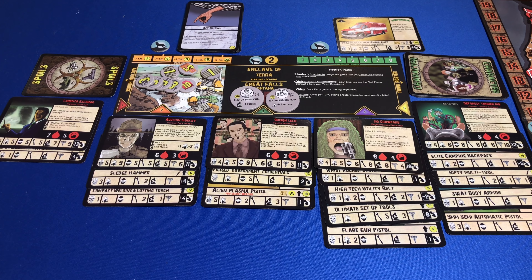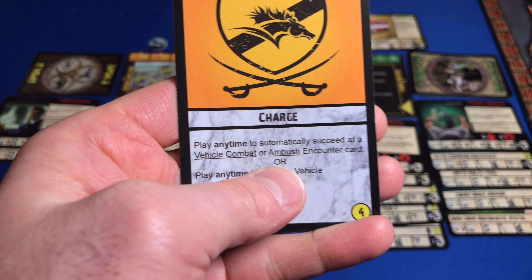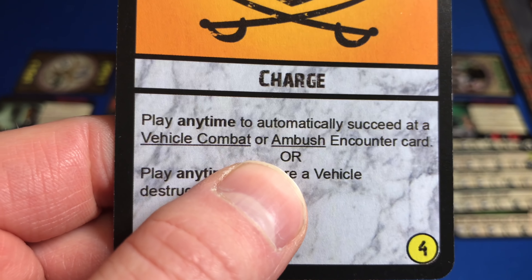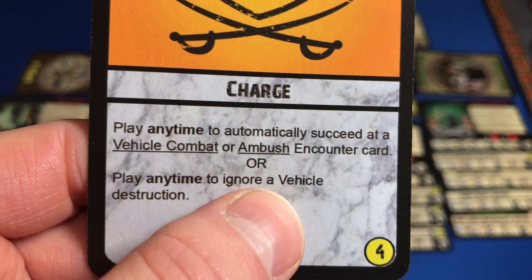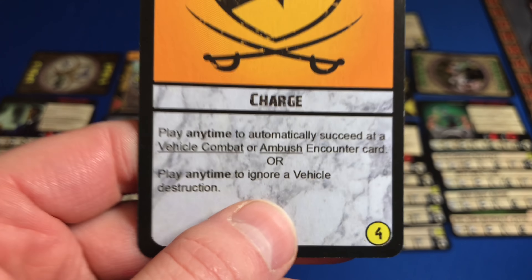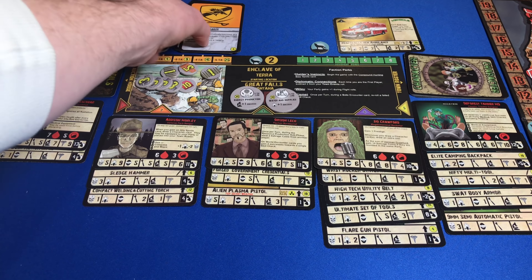We're going to skip past the effects phase because we don't have any. Instead, we're going to go into our deal phase. We deal ourselves one action card — it says Charge. Play any time to automatically succeed at a vehicle combat or ambush encounter card, or play any time to ignore a vehicle destruction. That's great — we totally need this because I don't want to lose that ambulance.